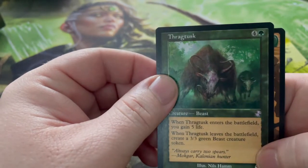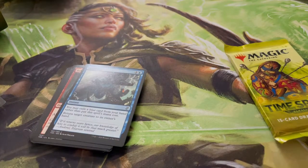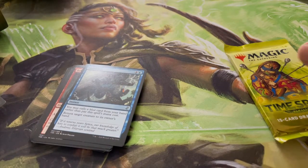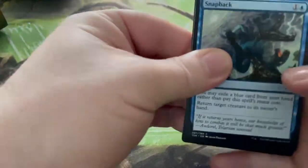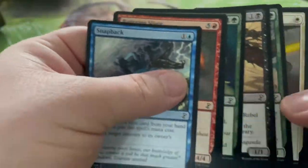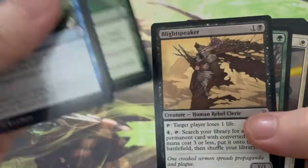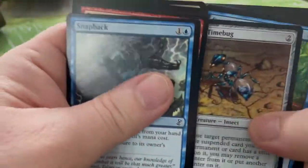I knew one of these must have a mythic in there, and it just so happens to be Sliver Legion. Now we're pumped up for the last pack — imagine if we pulled that one first, the rest of the box would have just gone downhill. Snap Back, Battering Sliver, Evolution Charm, Blight Speaker, Green Seeker, Sunlance, Joiner Adept.